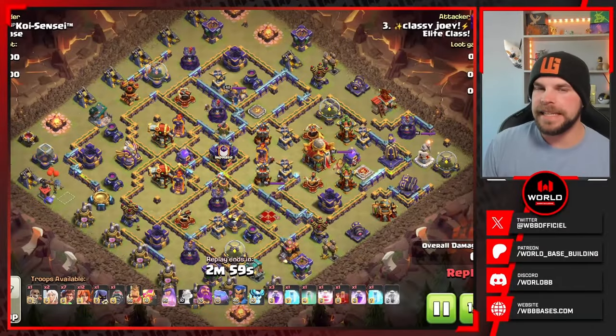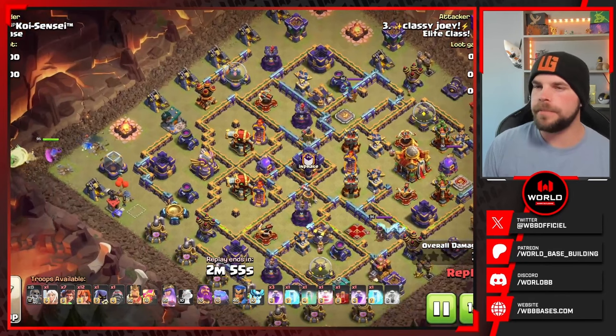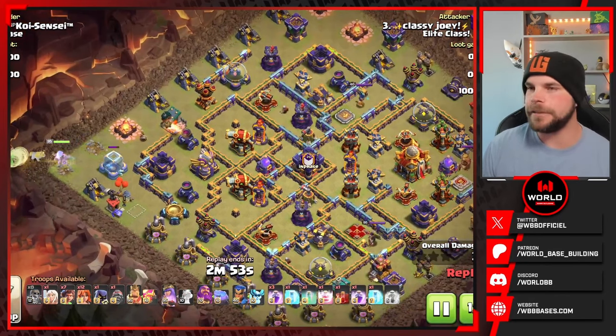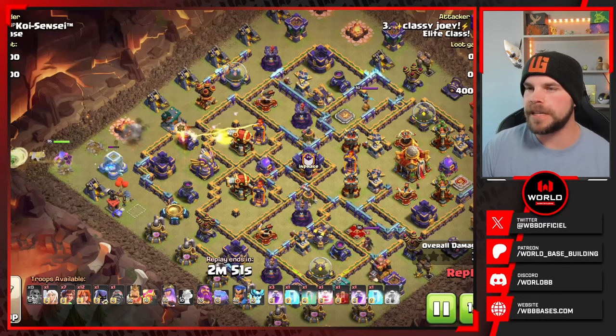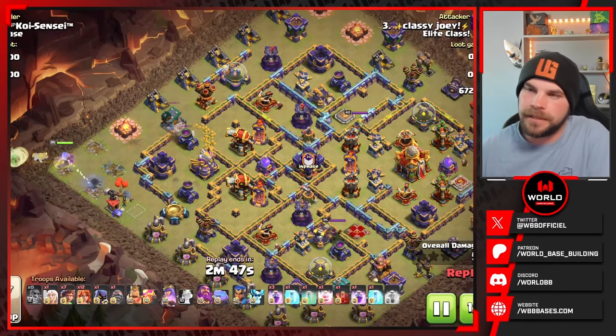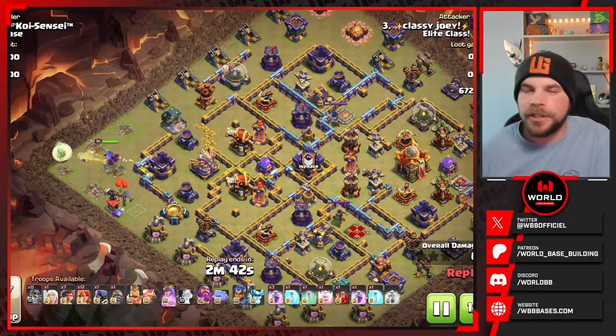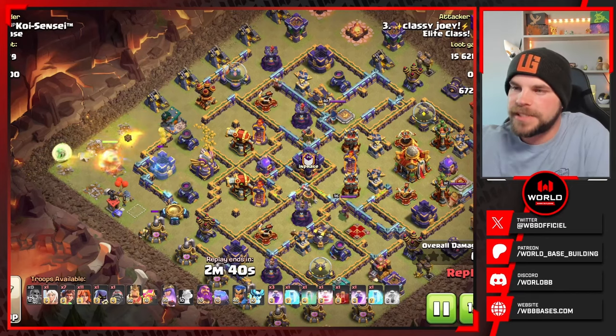Welcome back. Today we're going to be taking a look at an anti-Root Rider base from WBB, this one built by Underrated. We're going to be taking a look at a couple of different Root Rider attacks attempted on this base. This first one starting off with a little Queen charge and then we do have the seven Root Riders and a bunch of Valkyries to back it up, currently with a Battle Drill selected.